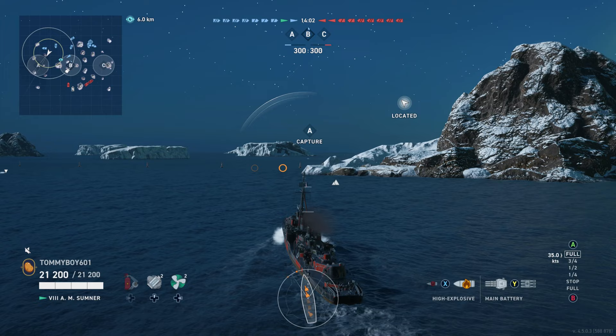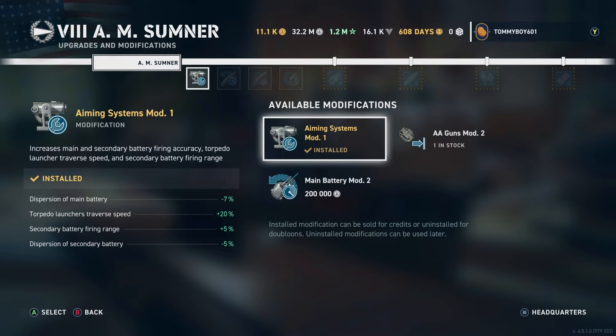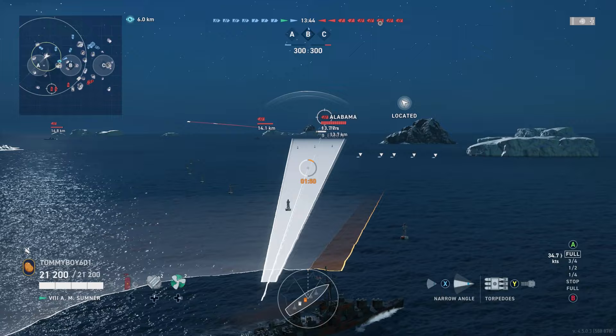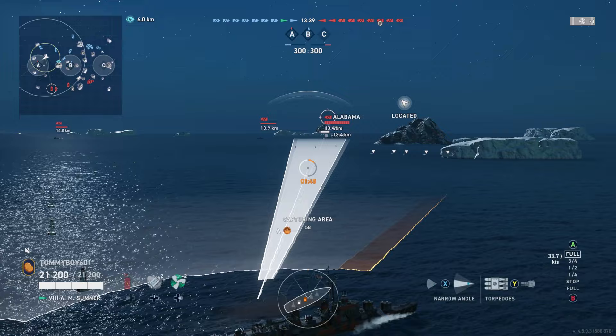Let's talk about those mod slots. Tier 8s, even though they've gone up a tier, don't receive an extra mod slot, sadly. So we are stuck with the usual 4 that you would see on something like a Tier 7. Those selections are: Aiming System Mod 1, Steering Gears Mod 2, Concealment Mod, and finally Main Battery Reload Booster. I think those are probably your best options. You could argue for the extra range, but the shells are just a little too floaty to really justify an extra 5% range.